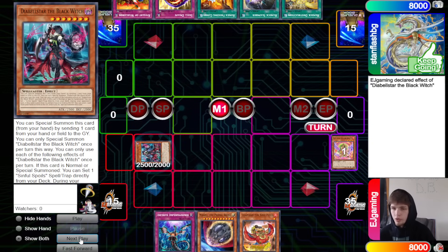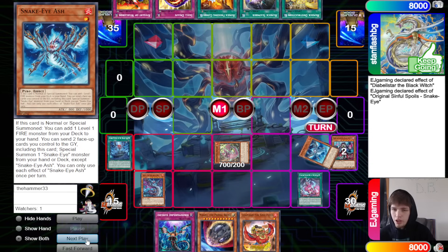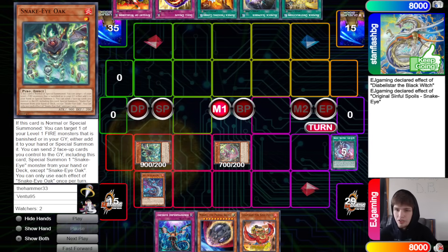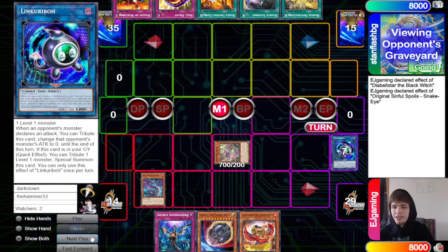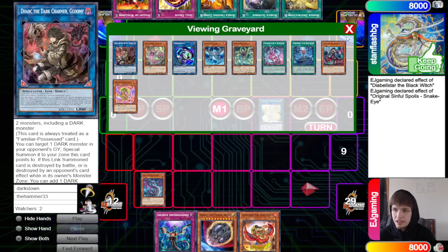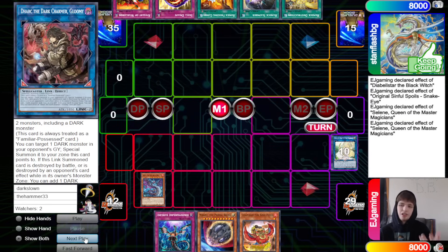They're gonna go special summon Black Witch, discard Arvata, Black Witch sets Original, Original sends to bring out Snake Eye - going through the Snake Eye chain grabbing out Poplar, Divine Temple, Flamebird, then Snake Eye Ash into Temple to bring out Oak. Oak brings out Ash, then they link off into Link Karibo, then Dark Charmer, then Selene to summon back out the Black Witch from the Graveyard.